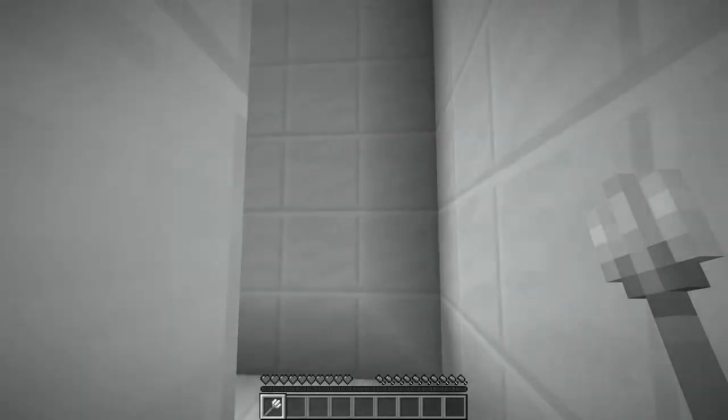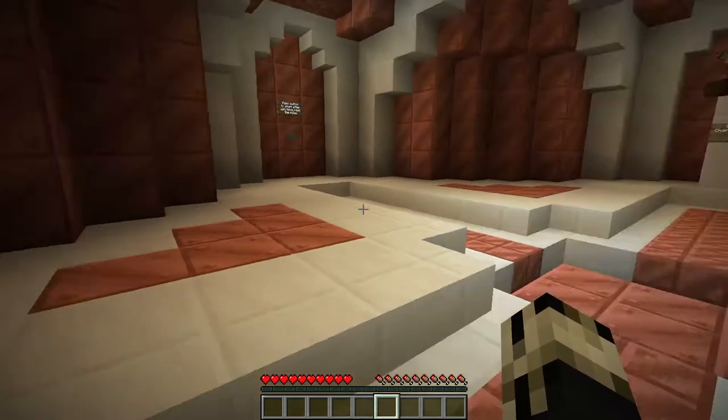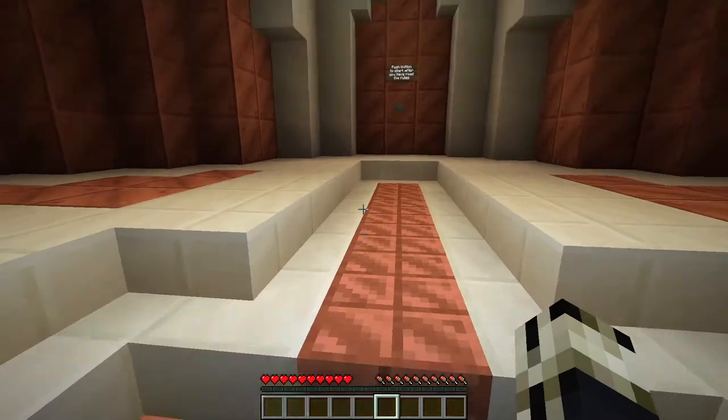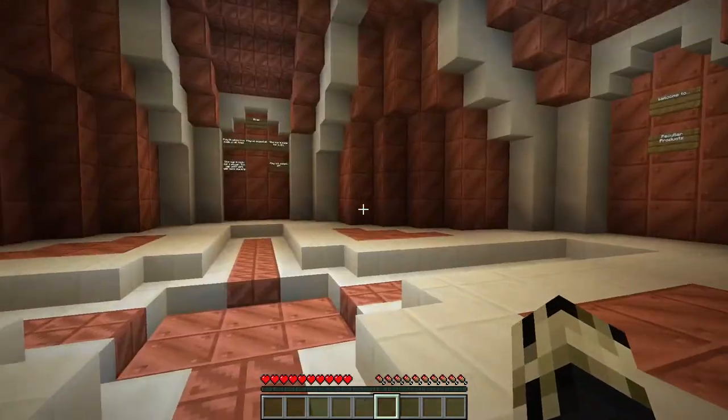So this is what it's like to be in a multi-level marketing scheme. The life of a product tester is very dangerous. You could get kidnapped by a rogue corporation to test all manner of things, like mascaras and floral shampoos. Welcome everybody to Peculiar Products, a Minecraft variety map — an adventure map basically with multiple mechanics: parkour, puzzles, all kinds of things. Let's get started!